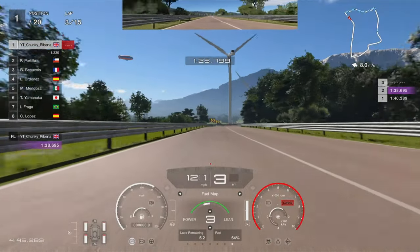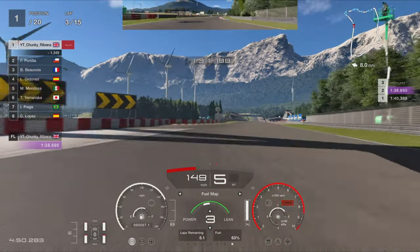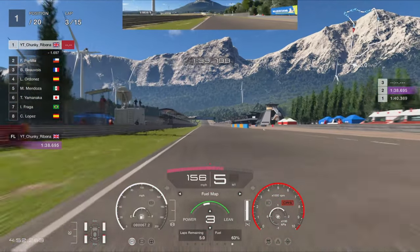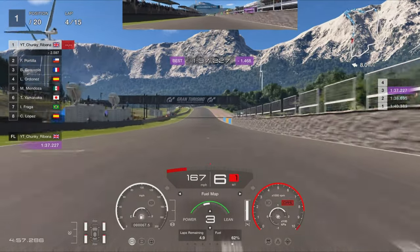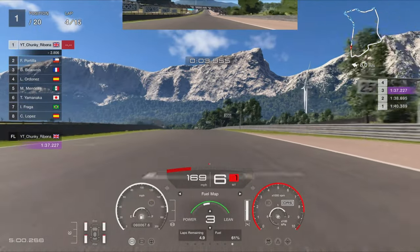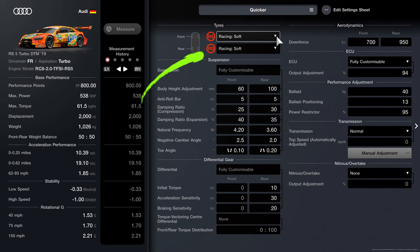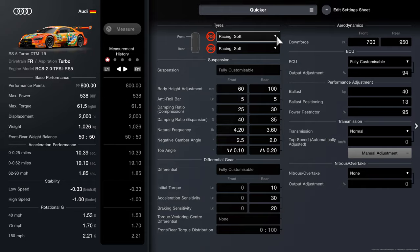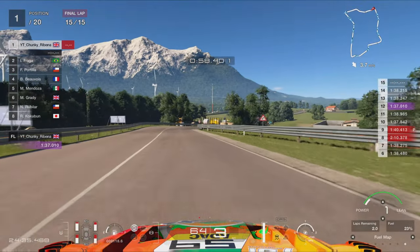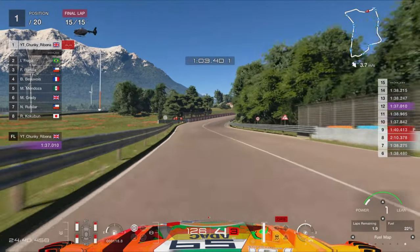For the one-stop on hards, I'm not going to show you the full race — it's exactly the same build. The only difference is you push a bit harder on Fuel Mix 3. Crossing the line, we're looking at lap times around 1:37.2, so you're looking at around 25 minutes or so with this method. You just have to factor in your fuel stop.